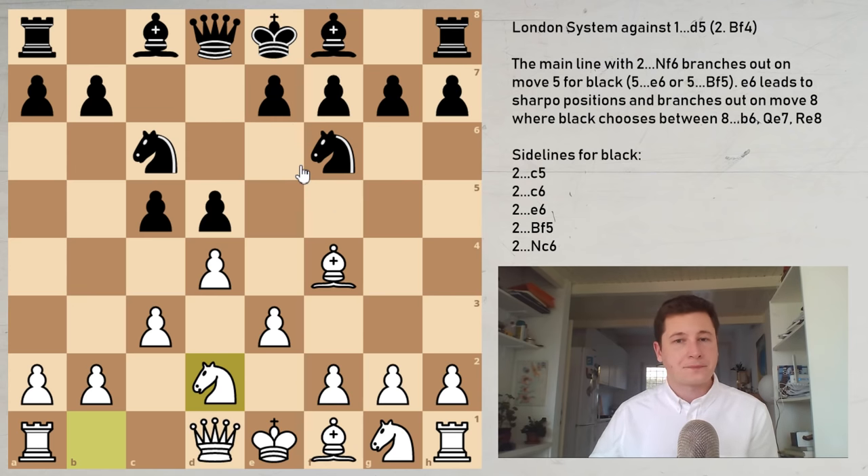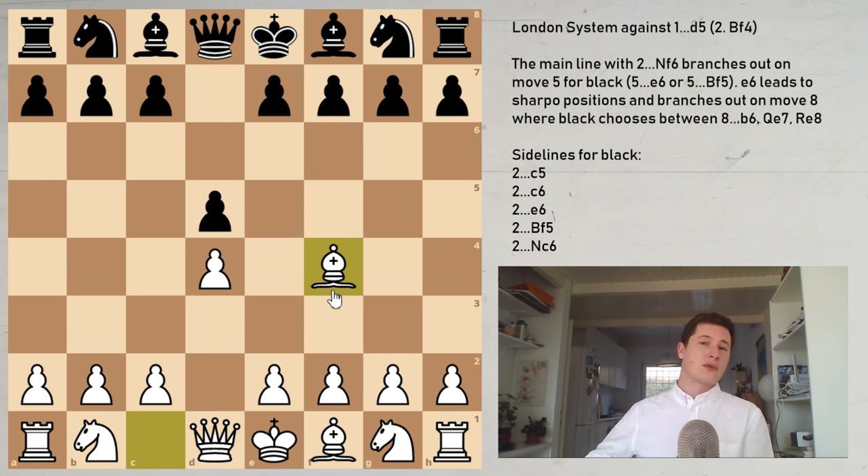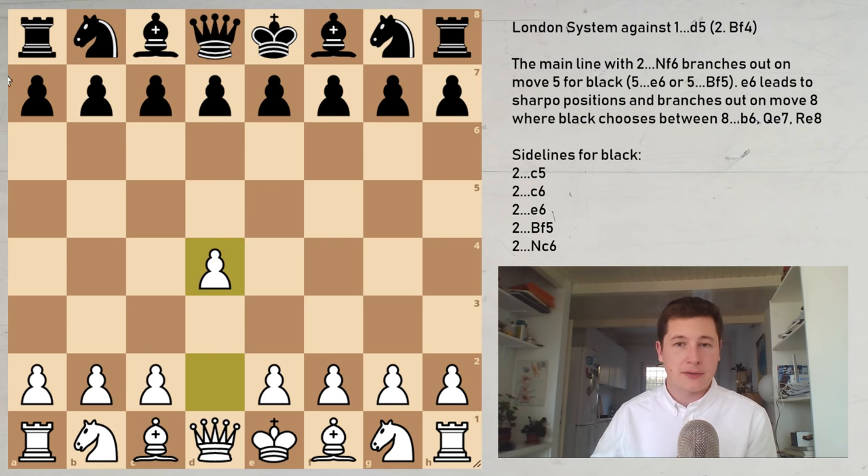Before that, I'll go over everything else black can play — the basic part of the video. After bishop to f4, knight to f6 is the most natural move. But black can avoid all of that with e6, c6, bishop to f5, or even c5. We'll see what to do against each. Let's look at c5 first — this is one of the trickiest moves.